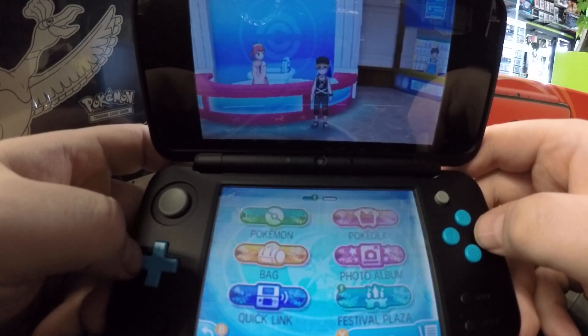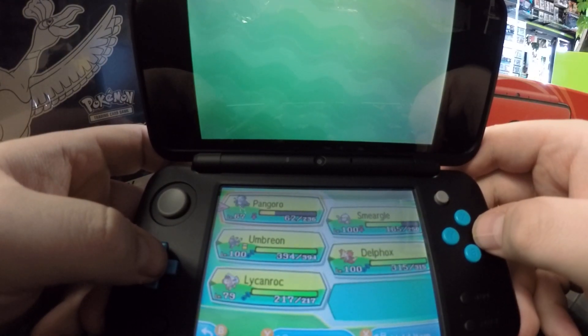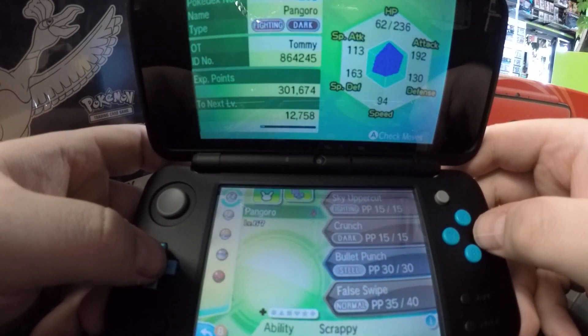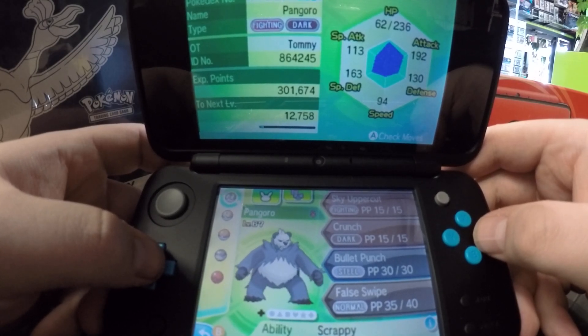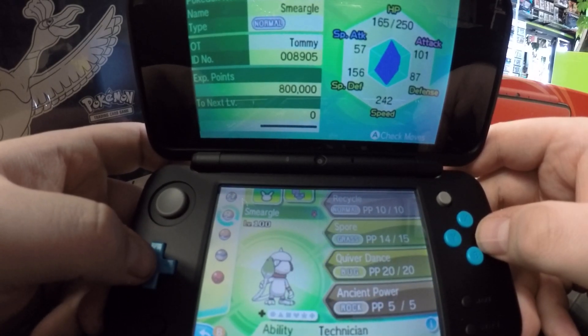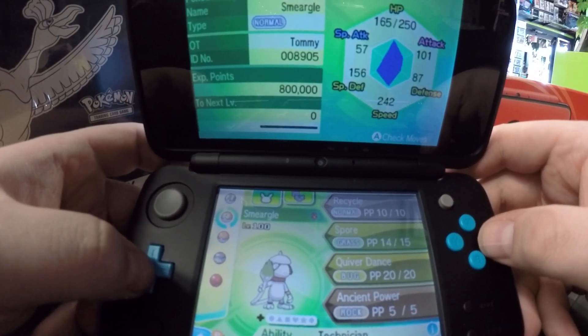To get started, you're going to need a Pangoro. A lot of people will tell you to use a Pokemon that has Soak because Mimikyu is a Ghost-type and you can't hit it with False Swipe. Well, Pangoro has a special ability — Scrappy — so he can use False Swipe all the time without having to use Soak. Second, you're going to want to have a Smeargle with the move Recycle, or just any Pokemon with Recycle, but everybody loves Smeargle.